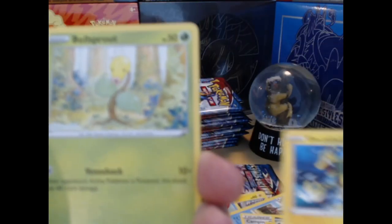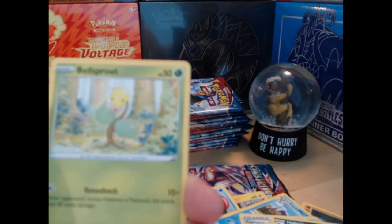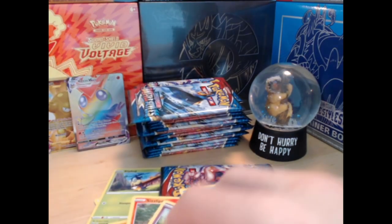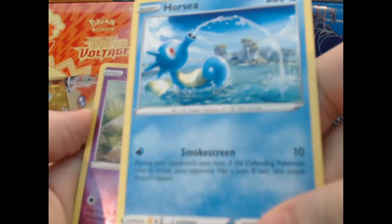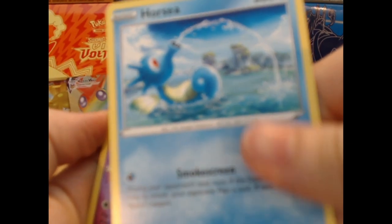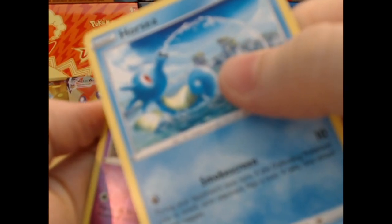Cheryl, Electabuzz — did we just pull two Electabuzz from the same... no, we were looking at the same card. I'm stupid. It looks like he's having a good time out there in like the Bahamas or something — it's a little cave right there.